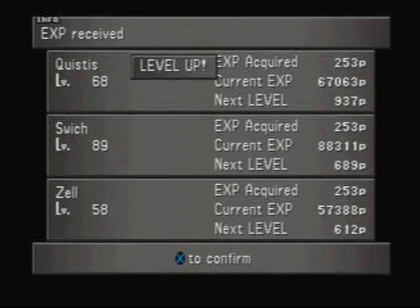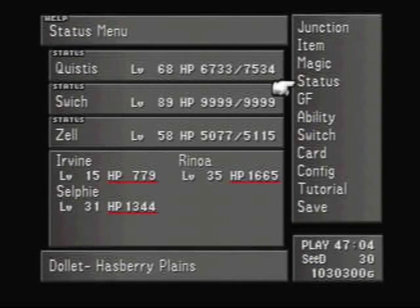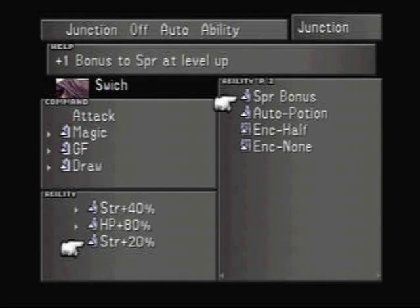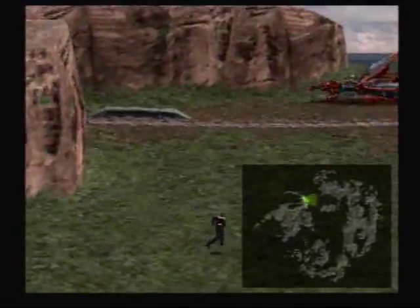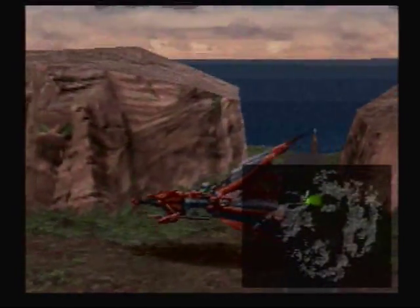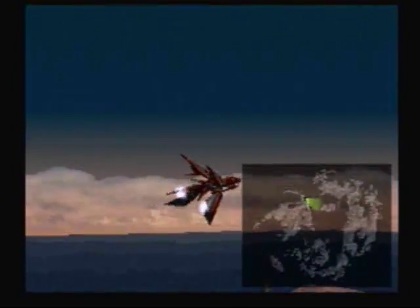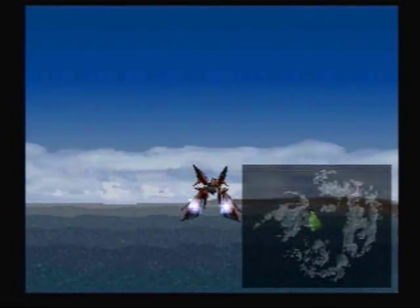That was probably the lengthiest explanation of how to get something, and it's going to continue until we do pulse ammo. The nightmare that is pulse ammo — of course, you need more than is easy to get. You need 12 for Squall's weapon, and I was lucky enough to get an item that refines into it on accident. But there's only one you're going to get naturally during the game, and that's from the Crystal Pillar.